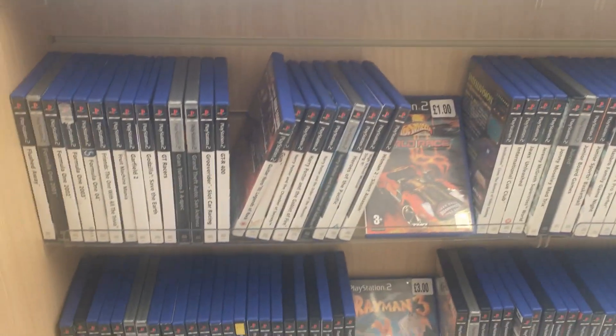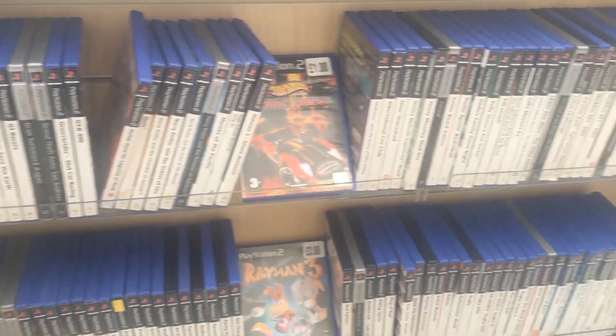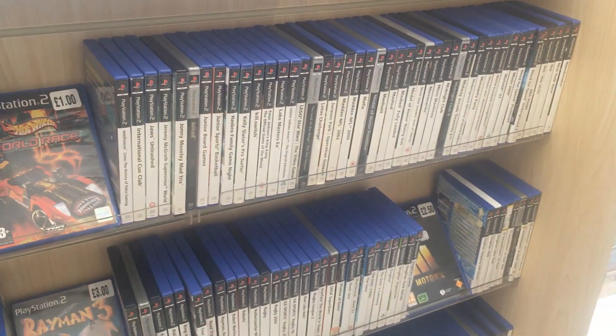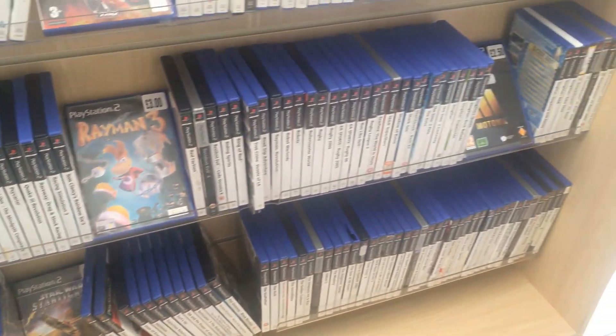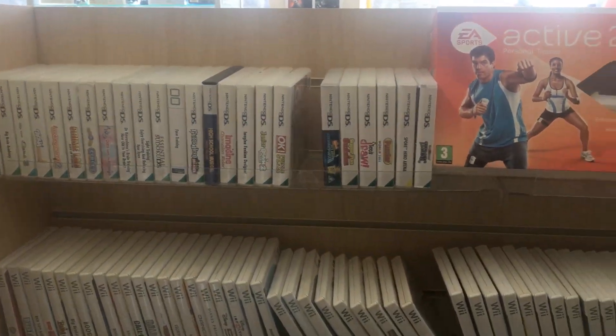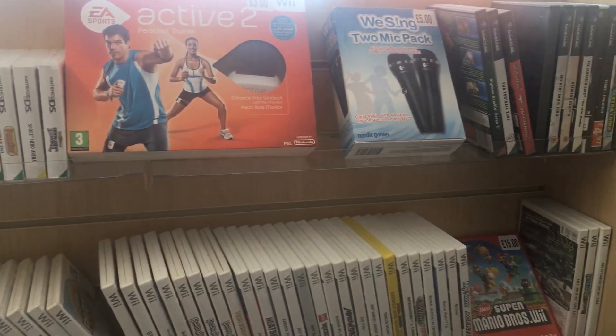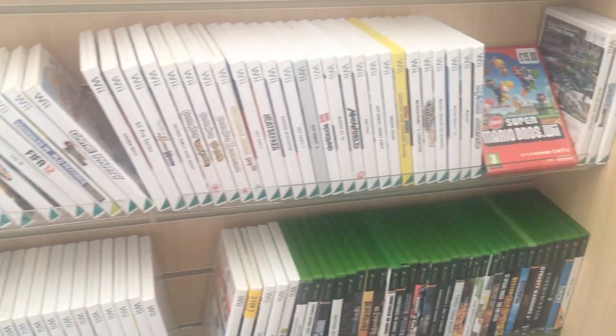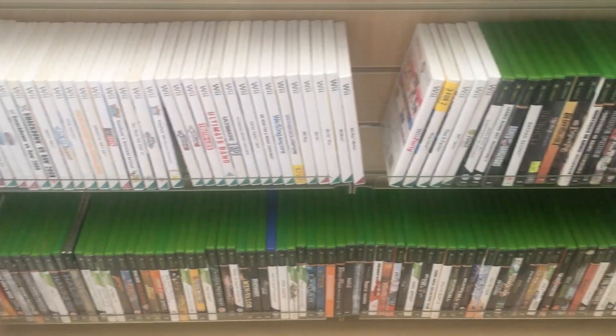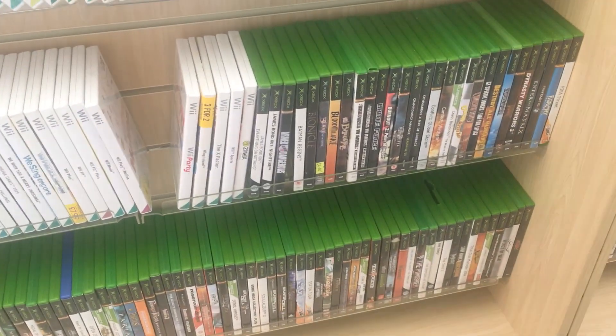Here we have some PlayStation 2 games — there's a good amount and I'm always looking out for uncommon PS2 games I don't yet have. Here we have some Wii games, some DS games above those, a little bit of GameCube, and at the bottom some original Xbox as well. There are a bunch of games I'm looking for — I've got a lot of the common games already for these systems but there are some great ones here.